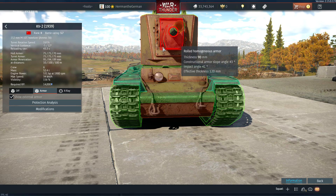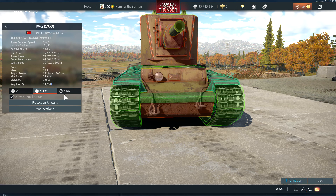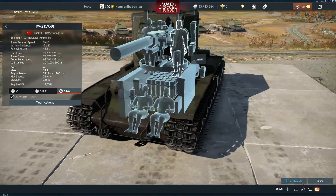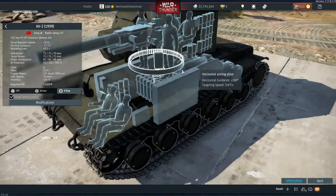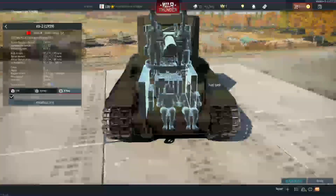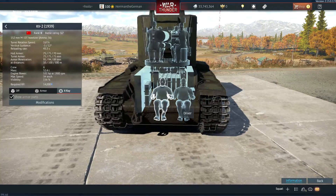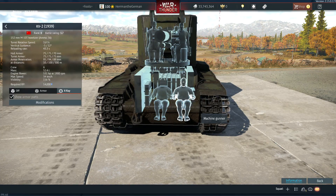Go for the turret ring or try to break the gun. Don't hit the front hull — you'll struggle to penetrate — but anywhere on the turret you will do damage. The turret ring has a lot of crew, and there's ammo in the back of the turret. The ammo is right next to the fuel right underneath, so that'll be an easy kill. The lower plate is also a key way to knock this tank out.